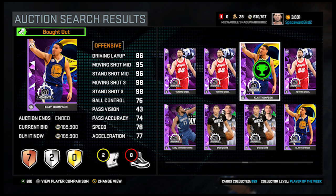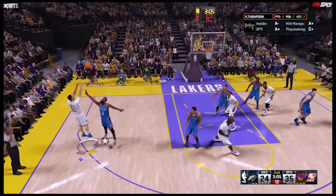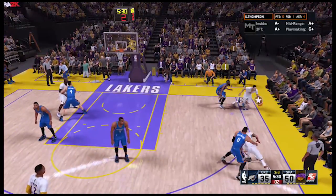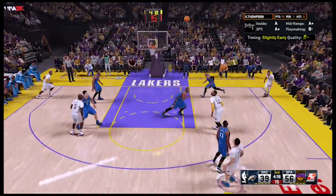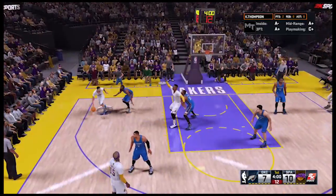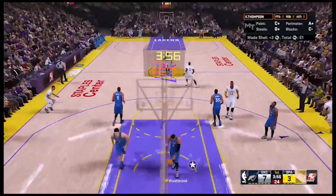We also picked up yesterday Moments Klay Thompson — found this card for 185,000 MT. 98 standing and moving shot three. Ran this card several games and liked it a lot, splashing it from three all around the perimeter. At times the card felt automatic, but sometimes struggled creating shots with Klay. For around 200,000 MT, there are probably better cards out there with a little more athleticism and playmaking ability.